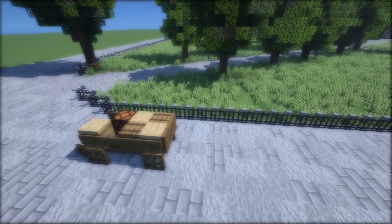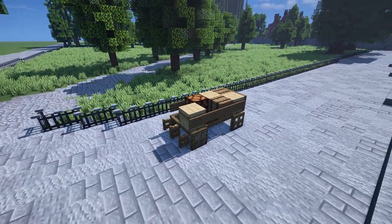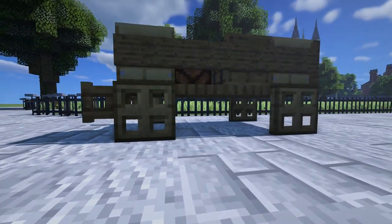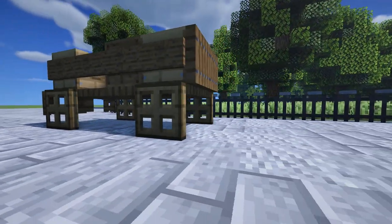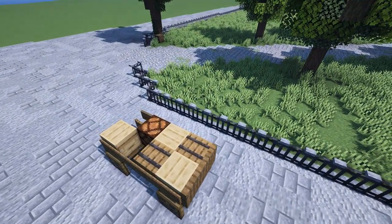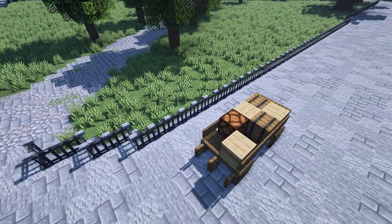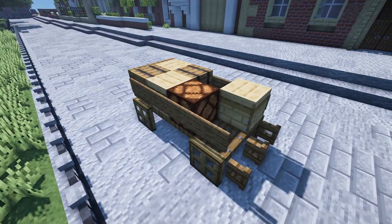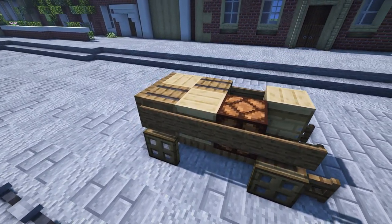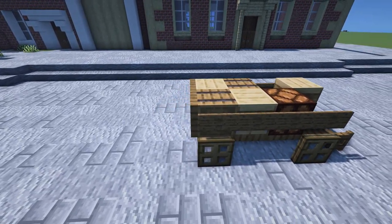Number two: a simple cart. There's nothing special about this, but it is absolutely necessary in a Victorian town — if you say you're building one and don't have a single cart in it, you're doing something very wrong. This is a very simple two-block-wide cart that can be added into the background or foreground of a scene. It uses a lot of trapdoors and signs, with oak trapdoors for wheels. It has a few beehives, redstone lamps, and barrels on top to look like crates, and I feel it does the job very well.